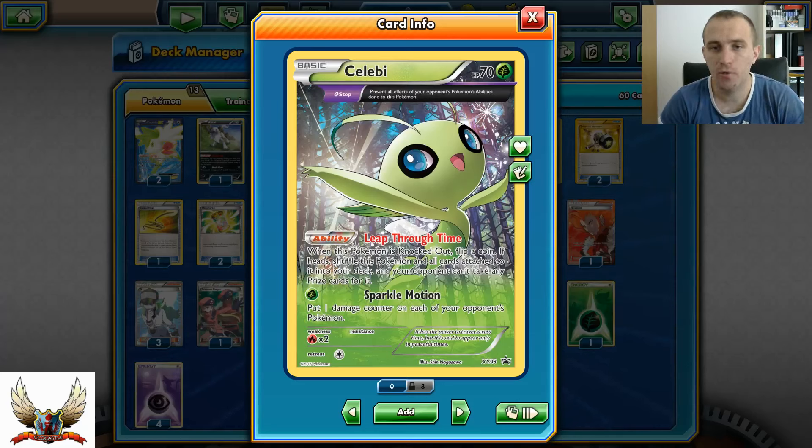When this Pokemon is knocked out, flip a coin. If heads, shuffle this Pokemon and all cards attached to it into your deck - your opponent can't take any prize card. Which is just amazing. For a Grass energy, we can use Sparkle Motion to put one damage counter on each of our opponent's Pokemon in play.